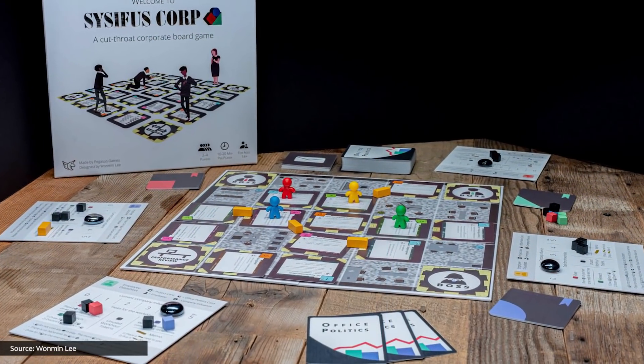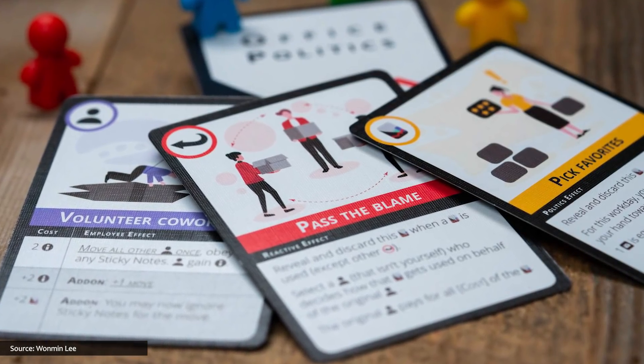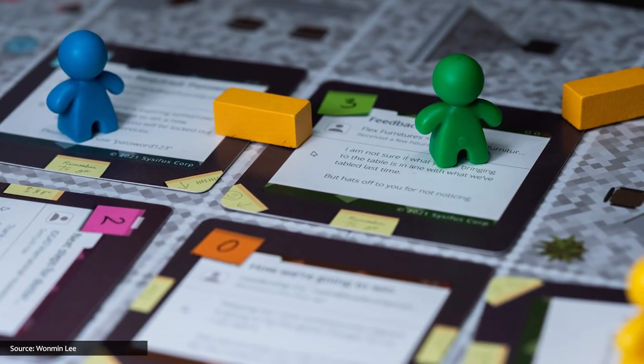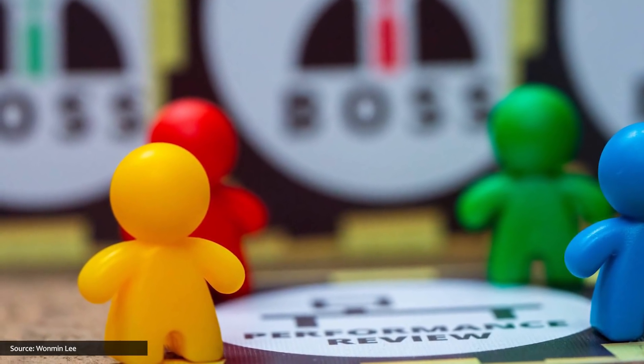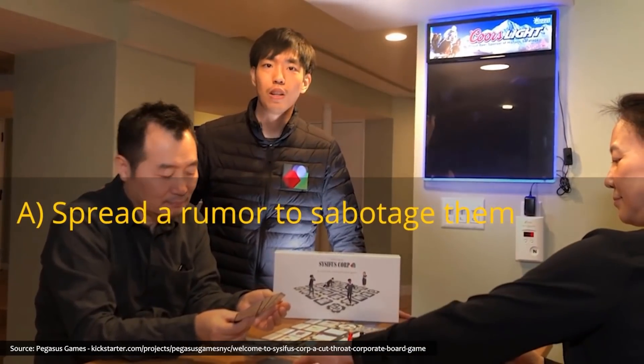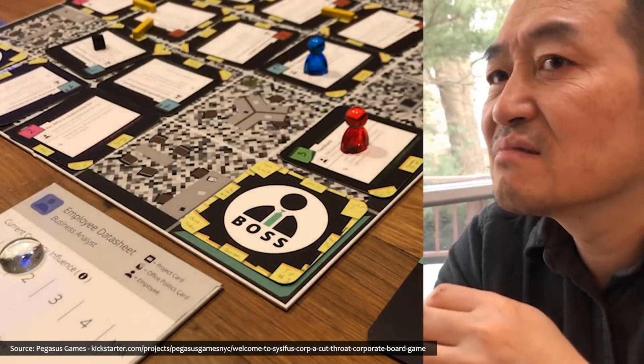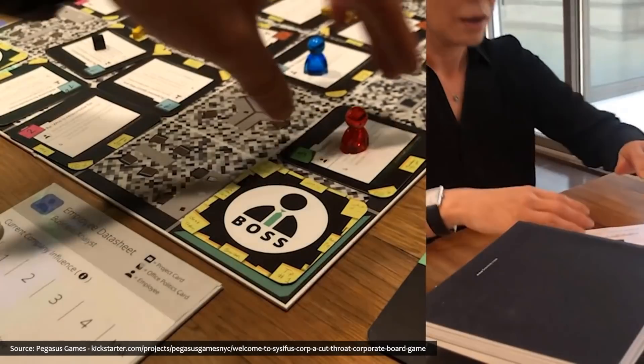It was apparently a big month for minimalist art design, because the next game that caught my eye is Welcome to Sisyphus Corp, which introduces players as the most recent new hires at the infamous Sisyphus Corporation. Their goal is to suck up to all three of their bosses before attending their annual performance review, earning a coveted promotion — but be careful, as your fellow co-workers will do anything to prevent your professional progress. Welcome to Sisyphus Corp bills itself as teachable in about five minutes but difficult to master, with over 3.2 million different setup combinations.